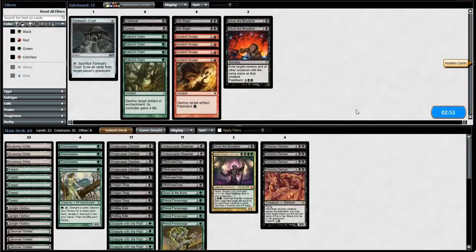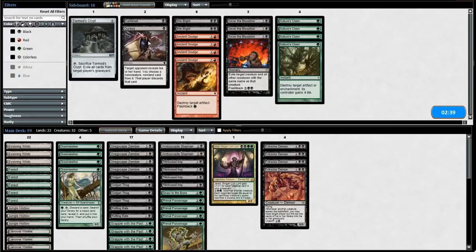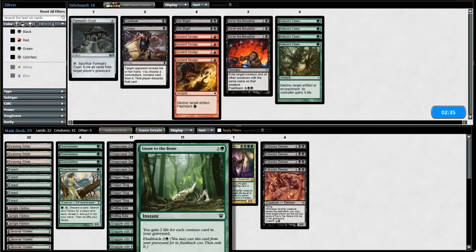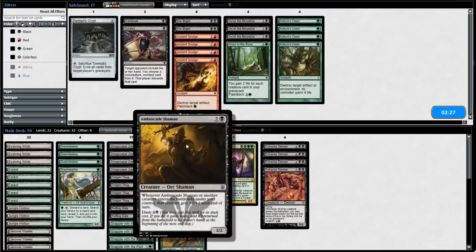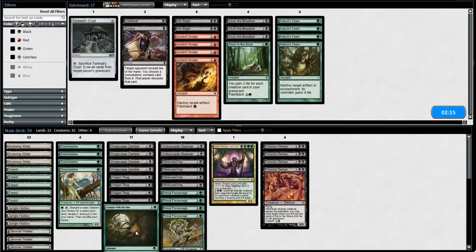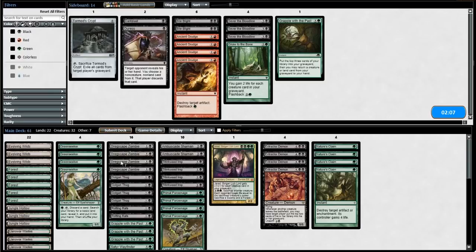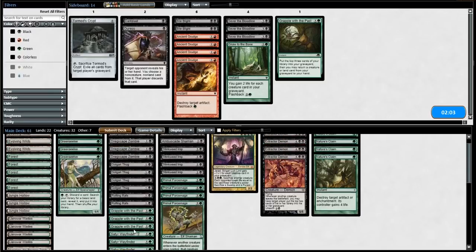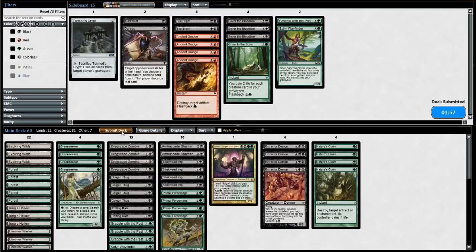You guys saw what the deck is supposed to do — that's exactly what it's supposed to do. Game two opening hand — non-committal statement from me, but I think we'll keep it. Good luck to our opponent. Our opponent plays first, drops a Swamp, doesn't really do anything else. There's the enchantment that gives tokens — we don't actually care about that enchantment. We care about the other one that makes us lose life. So we now are going to Evolving Wilds, then ship to our opponent's end step.